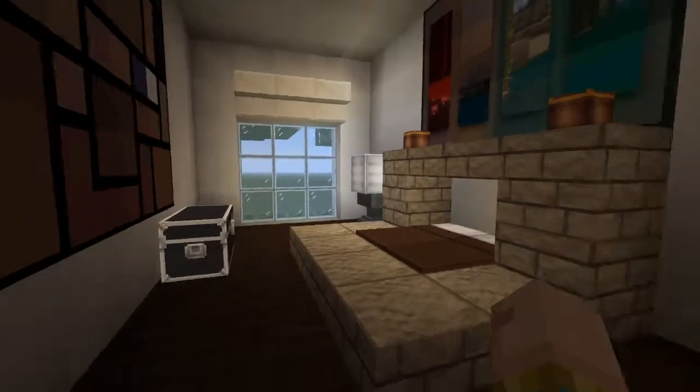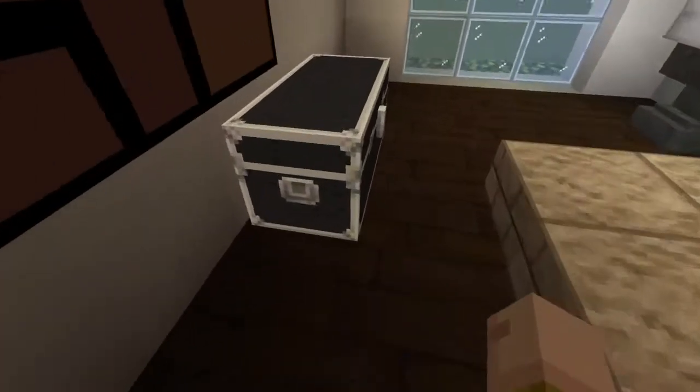This is the last room, which is the bedroom. Here it is — and it also has two closets. This is supposed to be like a little dresser.